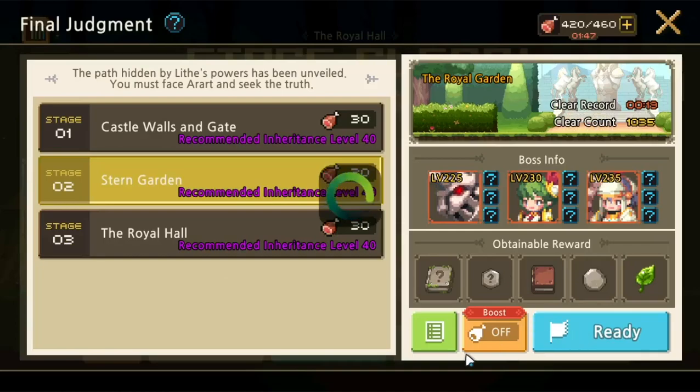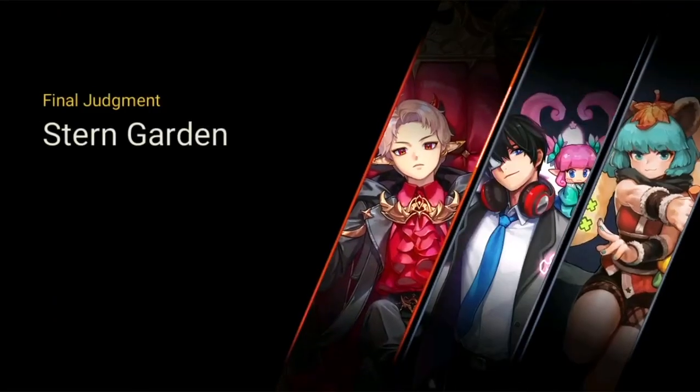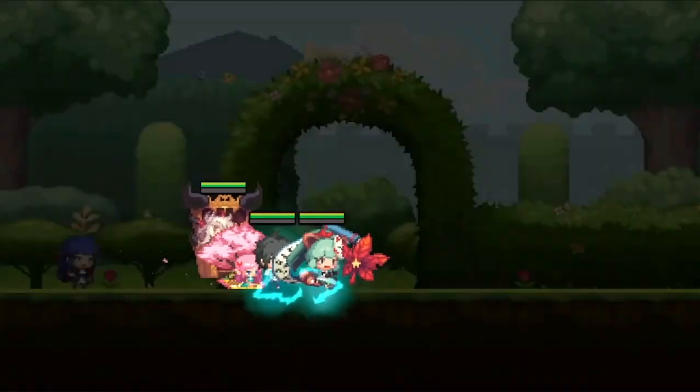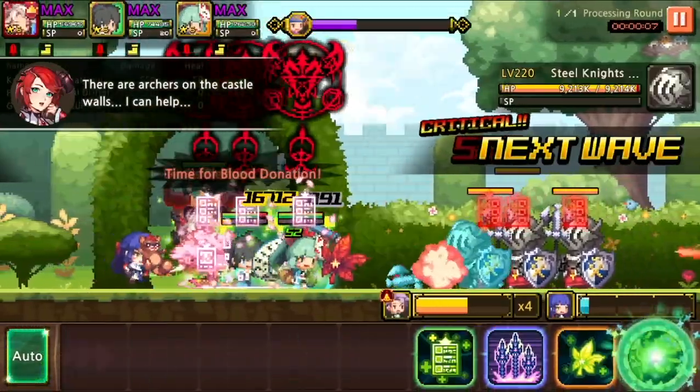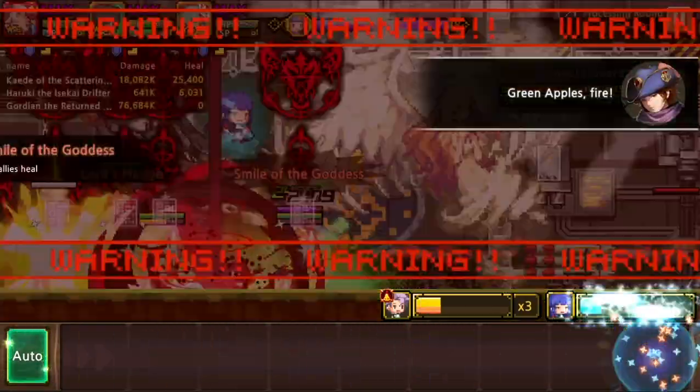For the second stage, we might have a problem with this team setup because we could be lacking accuracy since we need to use the resurrection ring. Let's show this anyway — currently we are using the accuracy ring, but we might have a problem with the boss one-shotting us.